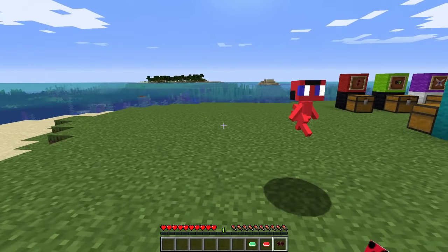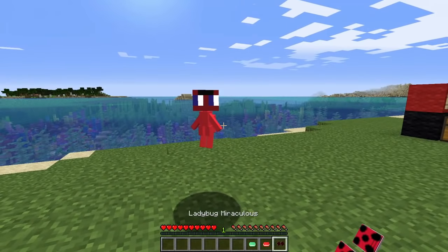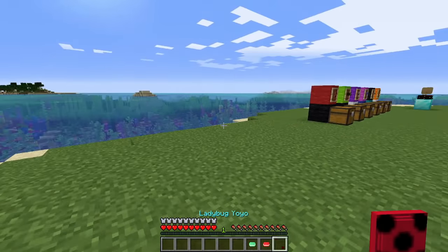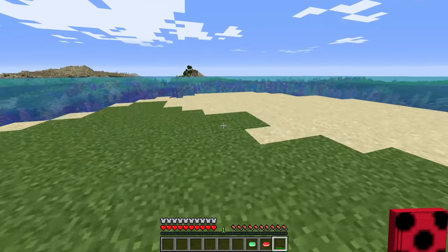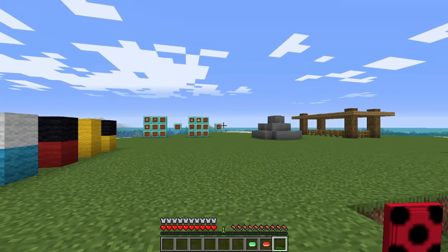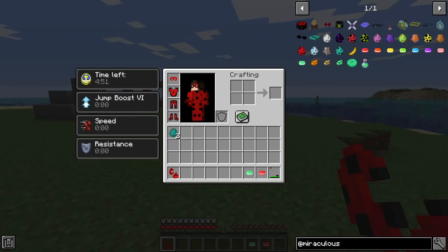If you hold the Miraculous, she'll actually follow you. And if you left-click with the Miraculous, she'll go back in the box. So let's just keep her out. Now that I'm transformed, I'm in the Ladybug suit. You can use the yo-yo to basically go to places and fling other entities towards you. And by pressing your power button, you can actually Lucky Charm.